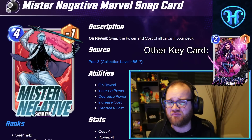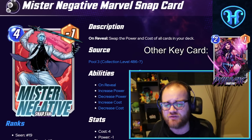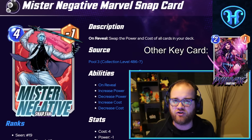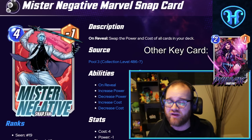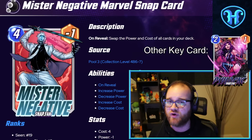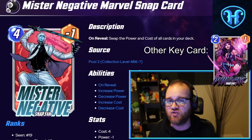Finally, if you're looking for a deck that plays out very differently and also very powerfully, look no further than Mr. Negative. On reveal, swap the power and cost of all cards in your deck. This means Mr. Negative thrives in deck lists full of low-power, high-energy cards to create big swings in the final turns of the game. Something to note is that Negative is only inverting cards in our deck, meaning every card we draw after we play him has an incredible amount of value. This is one of the reasons I consider Psylocke to be a must-have card if you are playing Mr. Negative — she gives you an extra energy as you go into that third turn, meaning you can play Mr. Negative a full turn earlier, thus getting more value from drawing more cards that he has inverted.